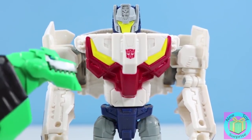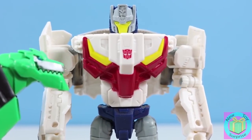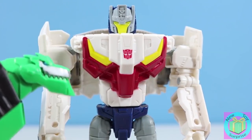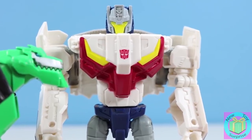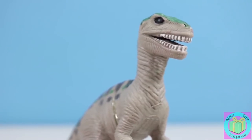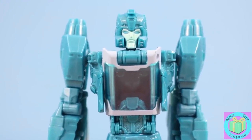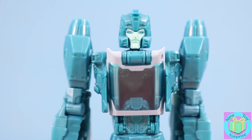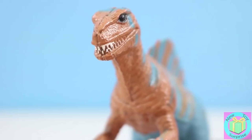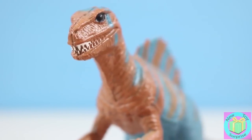I taught the Autobots how to let out their inner beast. Wanna try, pretty boy? Sure — as long as it doesn't mess up my paint job, what do I gotta do? Just find your beast inside, let it out, and transform. Alright, I always knew I had a wild side. That wasn't too hard, but my dinosaur form could sure use a paint job. Nice transformation, Breakaway. But if I'm gonna keep beating you in races, I gotta turn into a dinosaur too. Think dinosaur! I did it — anybody wanna have a dino race? I was the fastest on four wheels and I'll be the fastest on two legs.